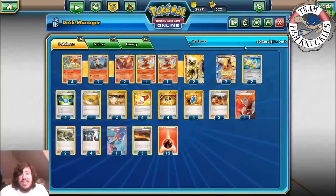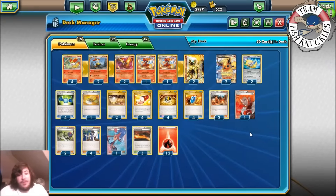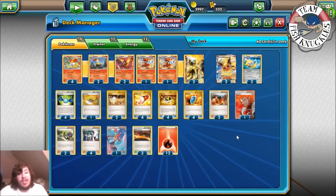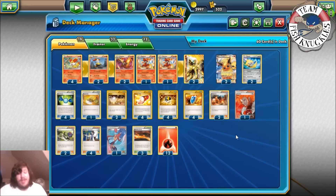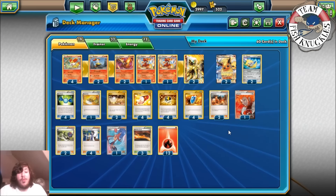We play two Jirachi. I think Jirachi is your answer for Night March — its Stardust attack does 10 damage and discards a Special Energy attached to your opponent's Active Pokémon, and if you do, prevents all effects of attacks including damage done to this Pokémon during your opponent's next turn. This lets you discard DCEs and Double Dragon Energies, and Jirachi can't be hurt the following turn. Our worst matchup is probably Greninja since they're Water type and we're Fire type.